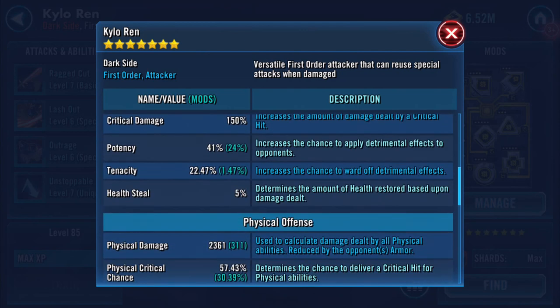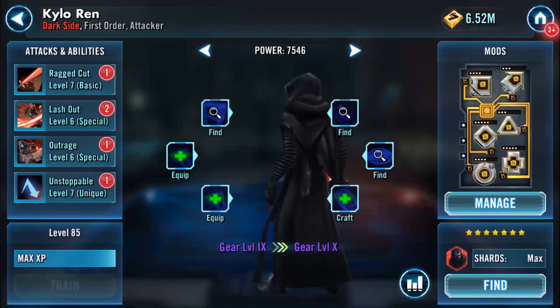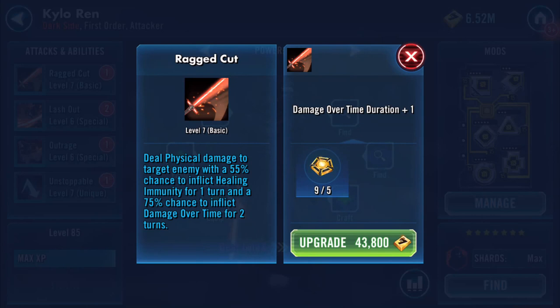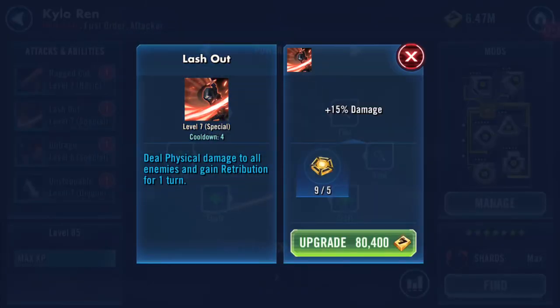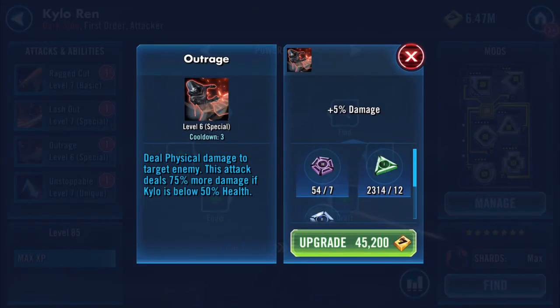He's got 20,000 protection, speed 165, and physical critical chance is reasonably high. This is more of a look at Kylo Ren than anything else. Deal physical damage to target enemy - 55% chance to inflict healing immunity for one turn and a 75% chance to inflict damage over time for two turns. The omega makes it three turns. Lash Out: deal physical damage to all enemies and gain retribution for one turn. The omega there gives him 15 extra damage.